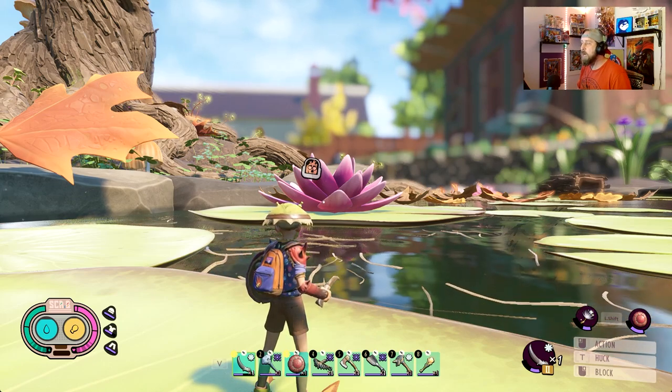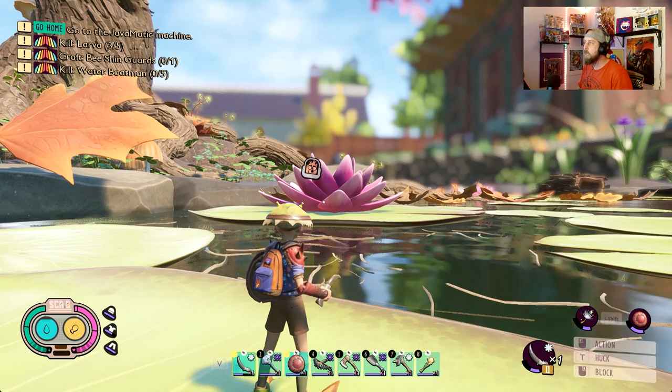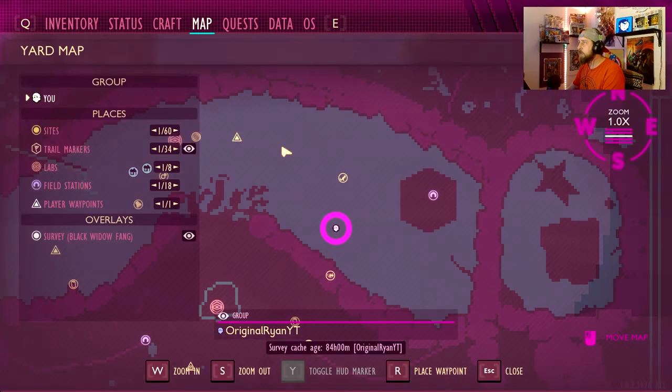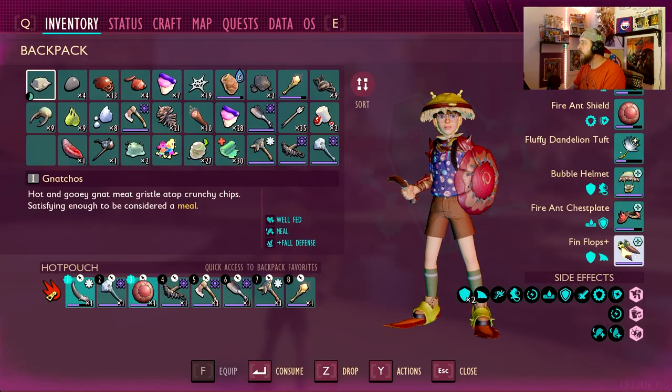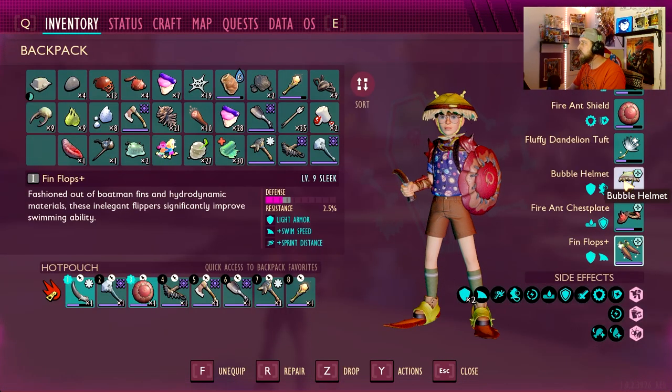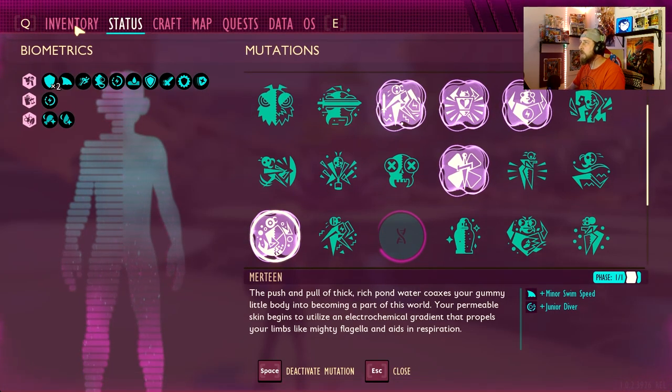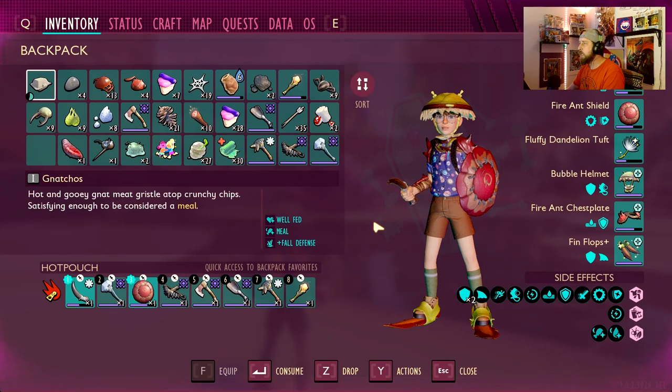Starting off with the Mossy Key and the Sunken Treasure Chest. This is going to be a quest that you can get from Burgle, and I highly recommend having the Bubble Helmet and Finflops at least to start with. I don't think you can have the Finflops Plus until you get the Sunken Outpost chest. If you have Murtine, that's a huge boost. If not, you can use smoothies and stuff like that to get down there.